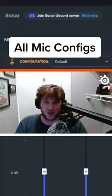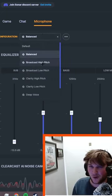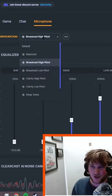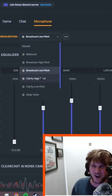Here's all the settings that you can change your mic on SteelSeries GG. Here's balance — it should sound a little bit more equal. Broadcast high pitch, and of course broadcast low pitch, which is like a radio announcer or a DJ.